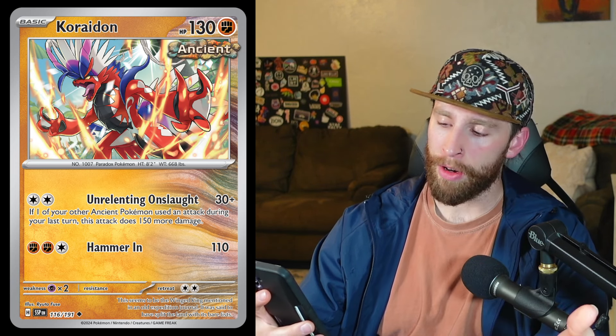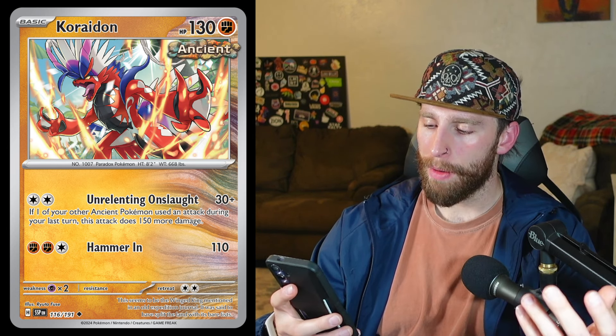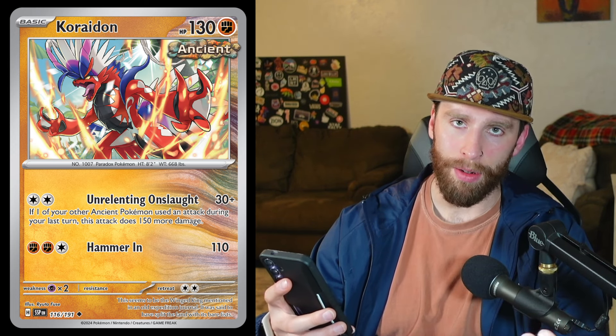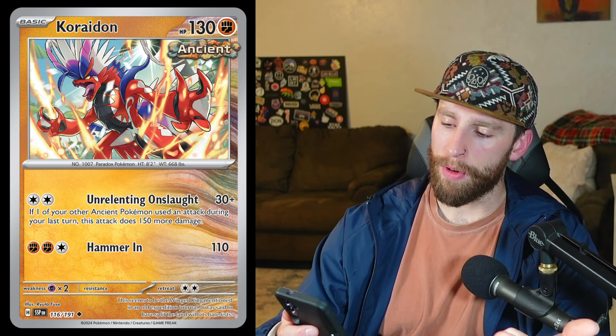Then we have Koraidon — it's an ancient Pokémon, 130 HP basic, so you can get it out quick. It has Unrelenting Onslaught for a double colorless energy — 30 plus 150 more damage if an ancient Pokémon attacked in the previous turn. You can probably get this guy recycled and recycled and recycled. You got DCE, double turbo, twin energy, counter energy, Professor Sada's Vitality for accelerated energy, then attach one from hand. There are all sorts of ways to get Koraidon going multiple turns — this is a fun include in fighting decks and I'm excited to see what's made of Koraidon.